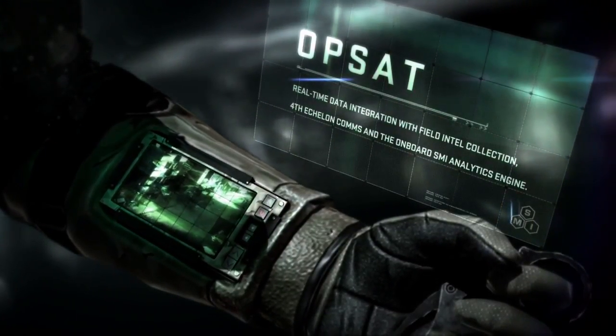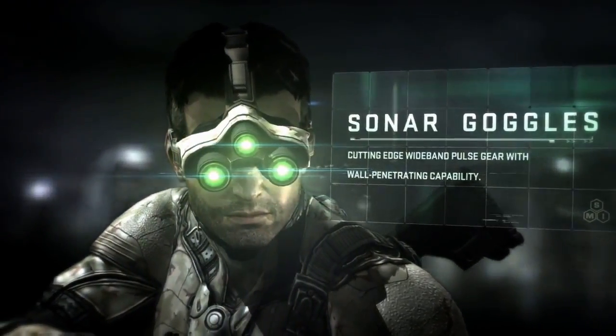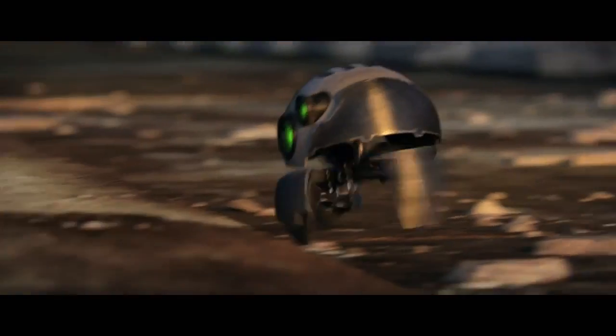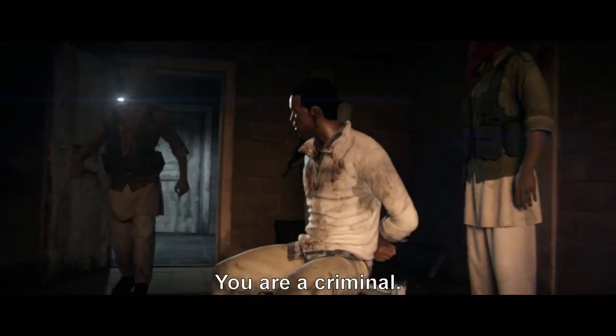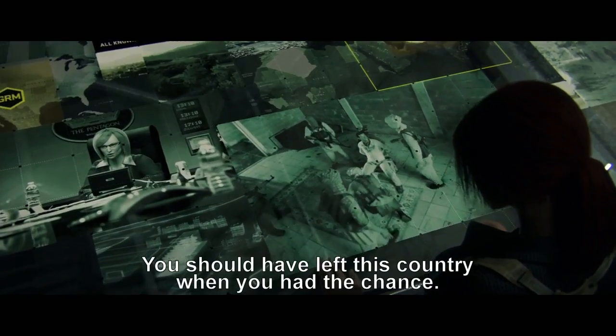Something else we'd like to see is more gizmos, and by gizmos I don't just mean a new laser sight or an extended magazine for your rifle. I mean something kind of creative which actually allows you to tackle the stealth sandbox in a different kind of way. We've seen this crawling robot thing which I think is used for reconnaissance in some of the trailers — that sounds great, more in that vein — and keep classic gizmos like the snake cam which allows you to see around doors.